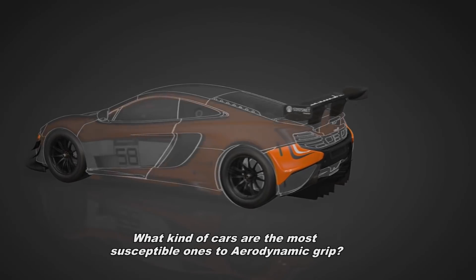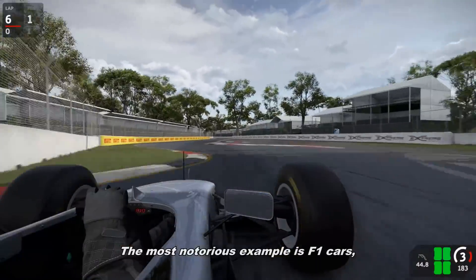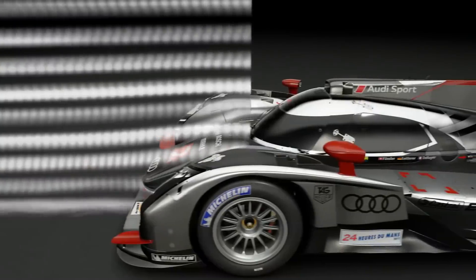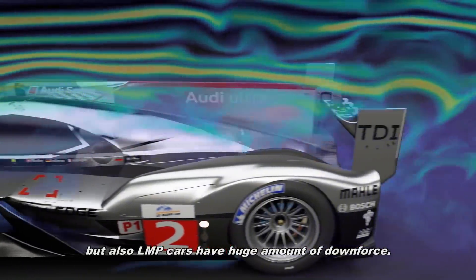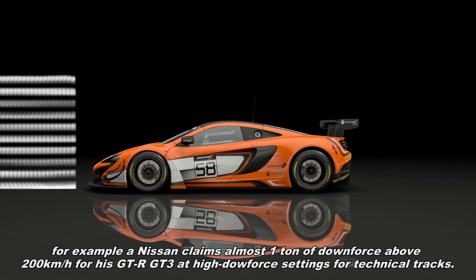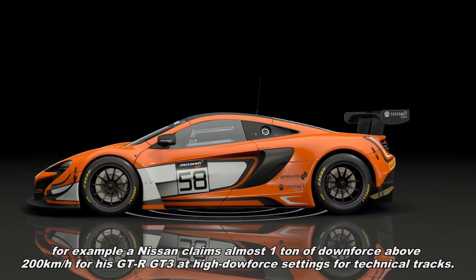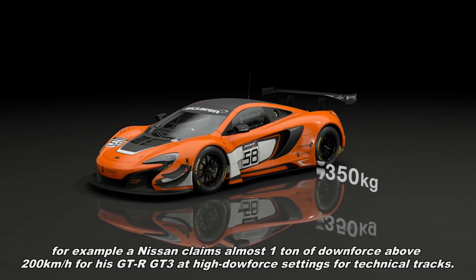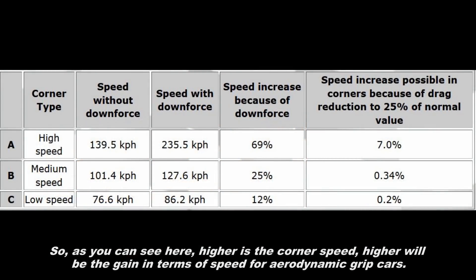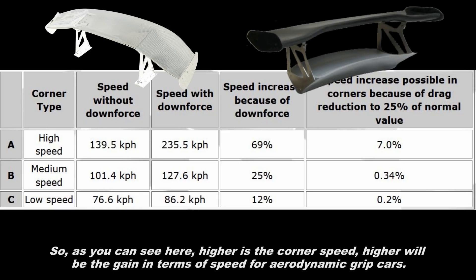What kind of cars are the most susceptible ones to the aerodynamic grip? The most notorious example is Formula One cars. But also Le Mans prototype cars have a huge amount of downforce. Downforce is important in the GT3 class as well — for example, Nissan claims almost one ton of downforce above 200 km/h for its GTR GT3 at high downforce settings for technical tracks. So as you can see, the higher the corner speed, the higher the gain in terms of grip for aerodynamic grip cars.